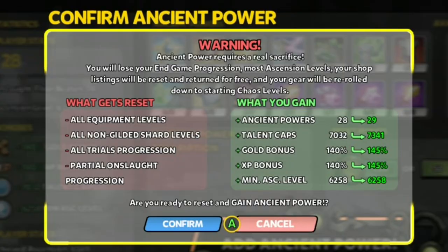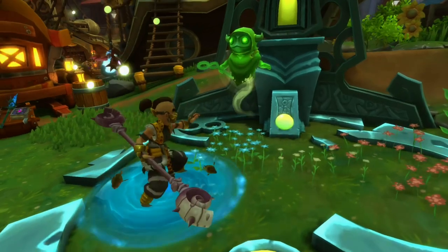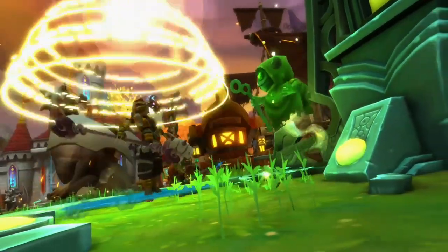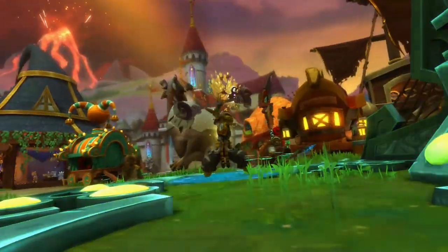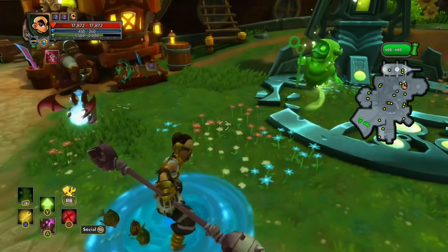Before you Ancient Power, a pop-up message will appear telling you what you're going to lose and what you're going to gain. When you do Ancient Power, you get a random prestigious weapon — that's nice.